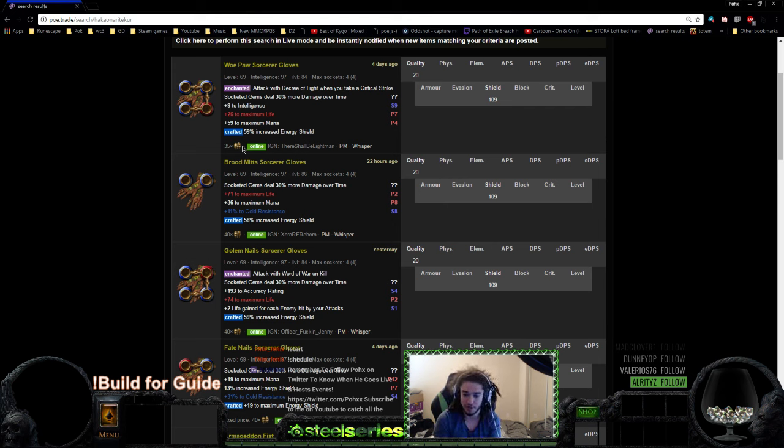That's pretty much about it — I just wanted to keep you guys updated on how to craft your Delirium essence gloves, which you'll be using all the way up to level 100 if you choose to level that far. When you're doing bossing as well — all bosses including Shaper, Uber Atziri, and Guardians like Minotaur, Hydra, Phoenix, and Chimera — all of these will be done with this four-link in your gloves. Anyway, I hope you guys enjoyed it; please like, share, and subscribe, and catch me streaming live at twitch.tv/Pox.